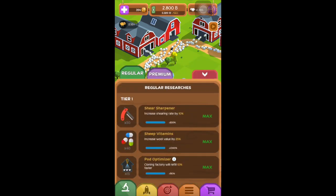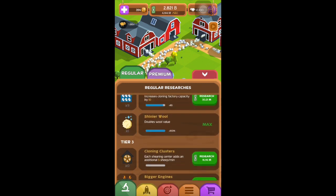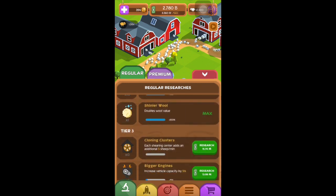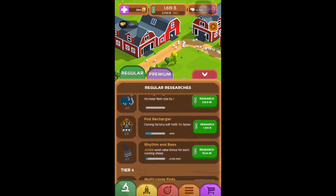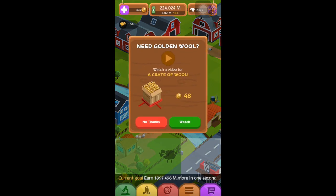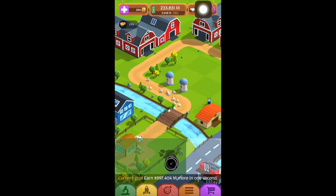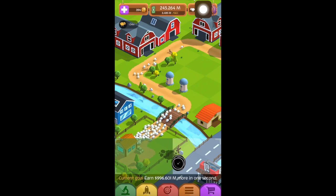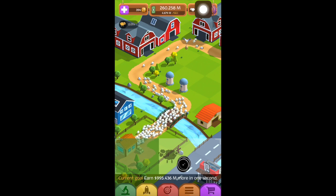Now what you're going to want to do is upgrade all of the cloning factories — it just lets the bar reset slower so you can get more sheep out with this strategy. So I'm going to do that, spend all my money, and then go back in. Just a couple sheep here, and I'm going to go back in and use this strategy again. As you can see I just have a ton of sheep coming out, and with the upgrades the bar goes down slower.